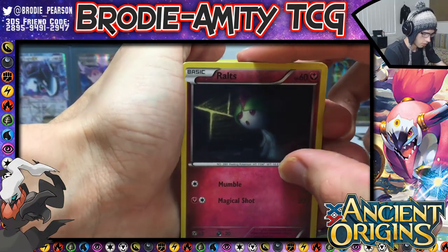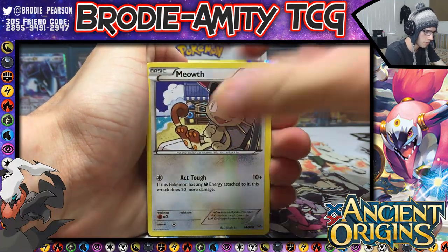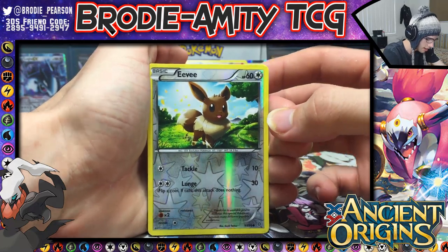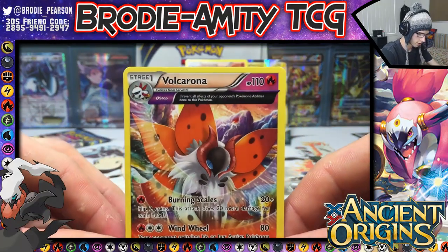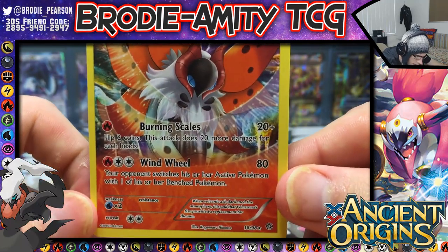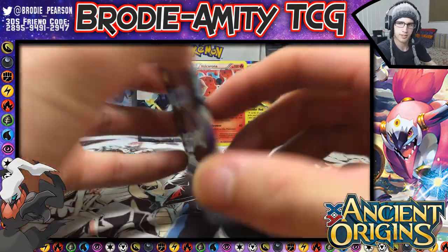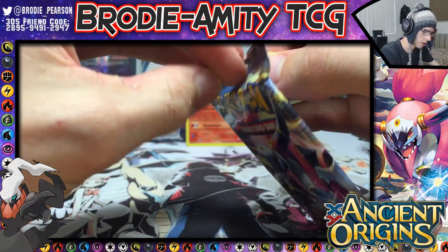Let's go! Pack number six of seven on the dry spell. We got a Ralts, Medicham, Meowth, Spinarak, Bagon, Baltoy, Lucky Helmet, Fairy Energy, Flash Energy, Eevee with Tackle and Lunge, and an Ancient Trait Bulk Ruin — first time I've seen this card. It's got Burning Scales and Windwheel. Pretty nice art. We got a Hoopa pack art, hoping for a Hoopa EX.